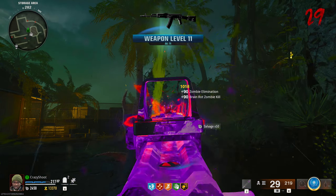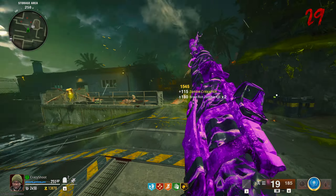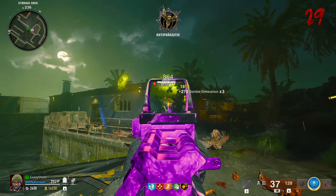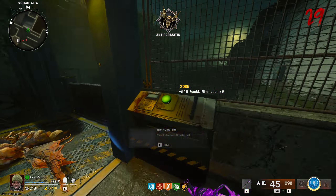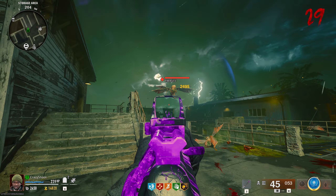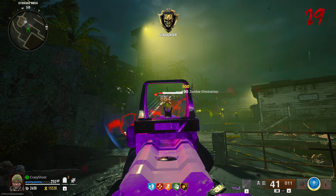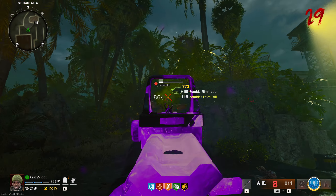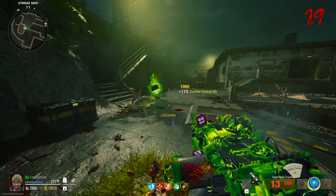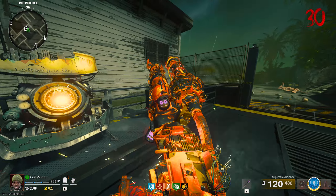I hate this little thing so much. Almost there — let's call backup. We're gonna get a max ammo from this anyway. There we go, we have enough for Pack-a-Punch two. This definitely has something to do with the Easter egg, which is going to be tomorrow — 100%, there's something to do with the Easter egg. Maybe we use this for the Kraken, if there's a Kraken. Pack-a-Punch two acquired.